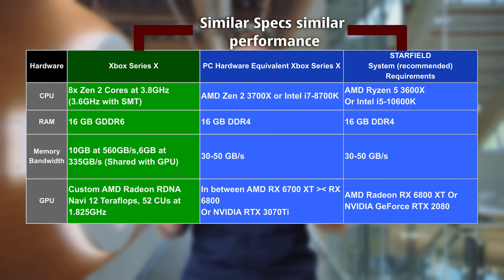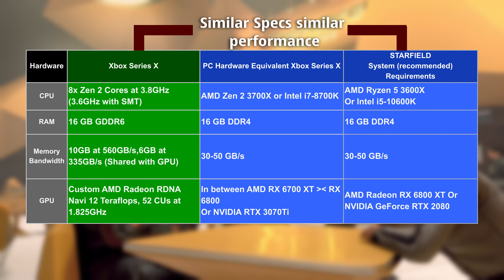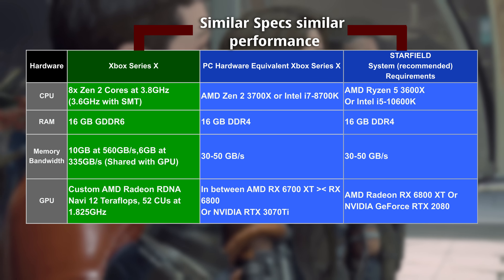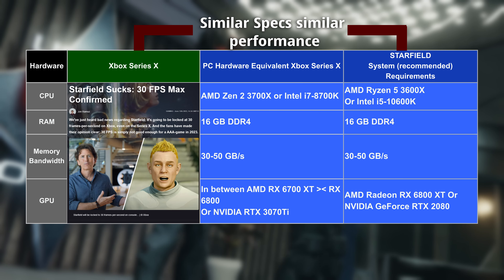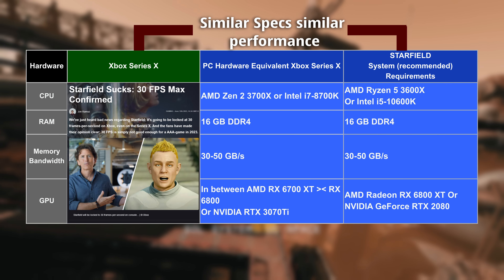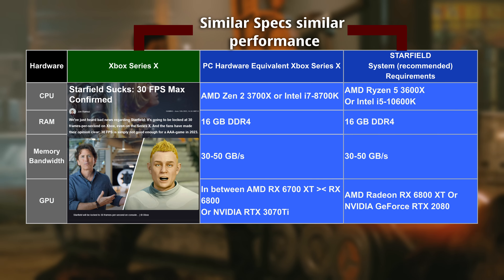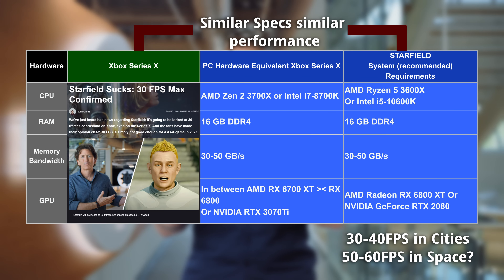You might say: shouldn't the recommended specs be for 60 FPS? Yes, most of the time they should be. But think about why these specs would be for 30-plus FPS instead. If the recommended specs pointed to 60 FPS, then everybody would be complaining even louder about why the Series X is not running at 60 FPS, when it has similar specifications to the recommended system specs for Starfield. After all, this is an Xbox flagship title positioned to acquire more users for the platform. So, prediction number one: Starfield's recommended PC specs simply mean you'll be seeing 30 to 40 FPS on average, with 1% lows in the 20s.